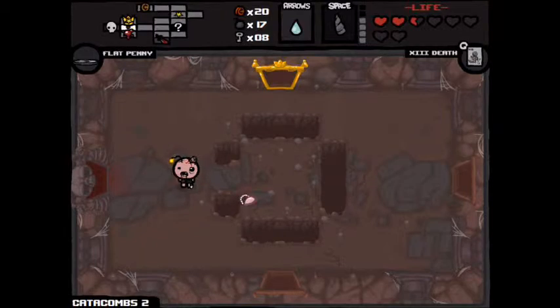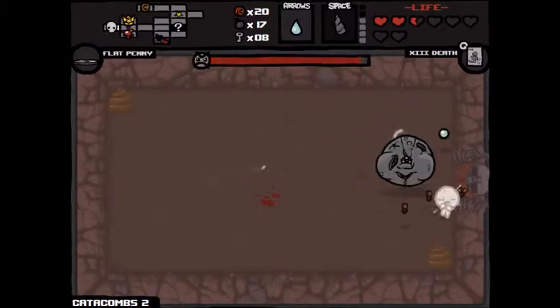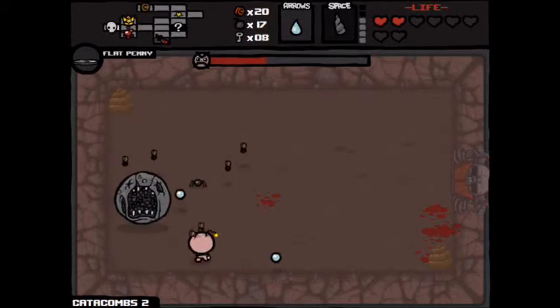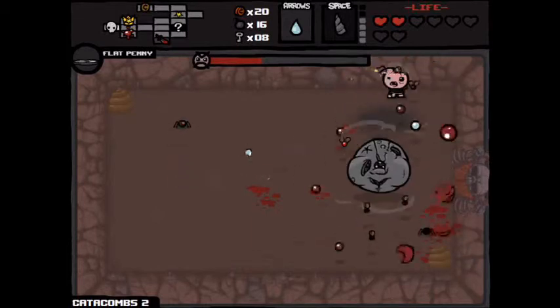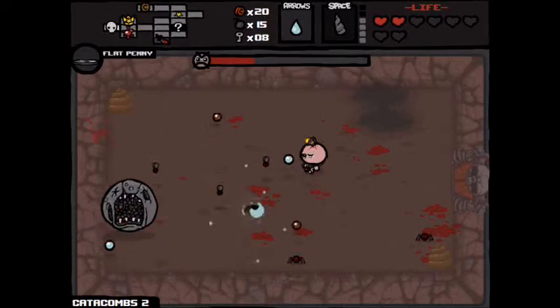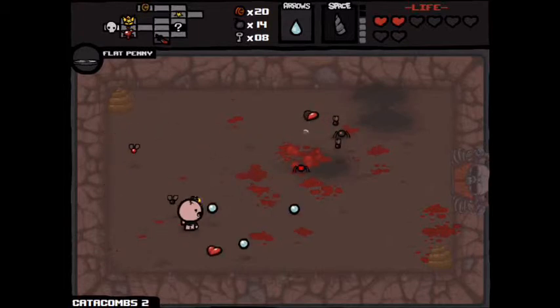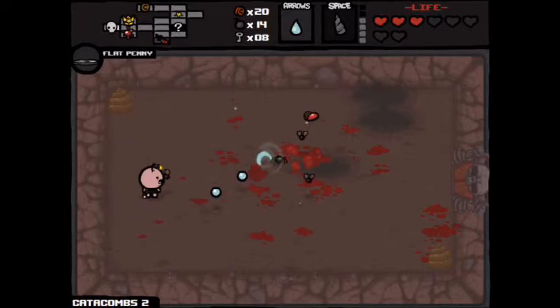Let's see — I've got the death card. My item's not really charged yet. That is really not good. The husk — this shouldn't be too bad. I've got him down to half health. Gotcha. That is how one fights with bombs. Since when do I refer to myself as 'one'? It's not even correct grammar.